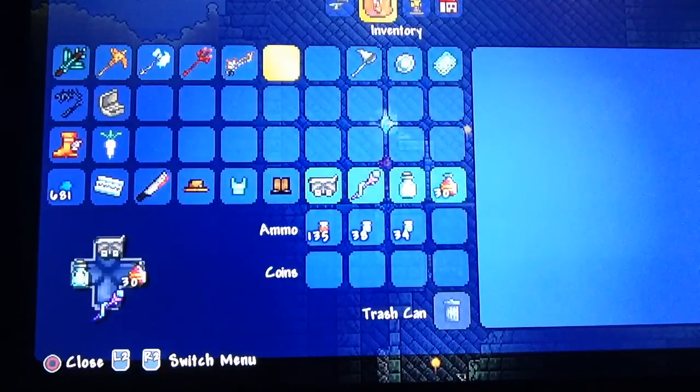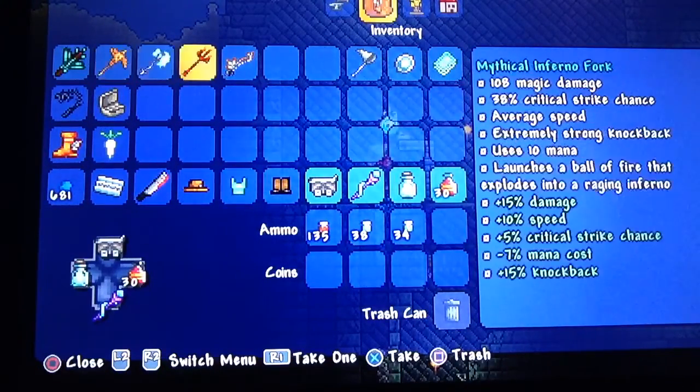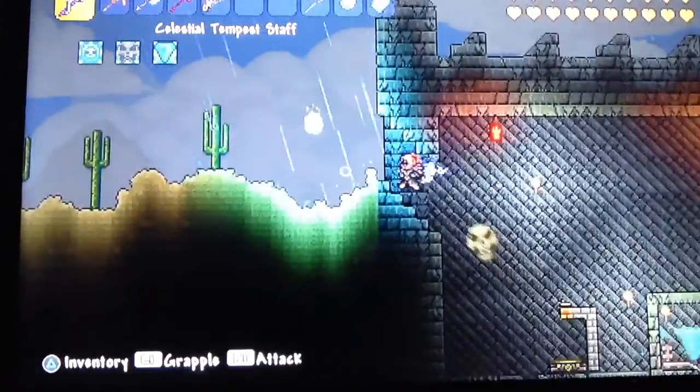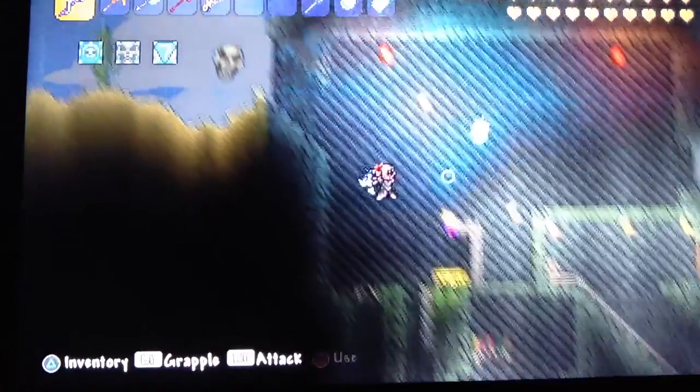I've got spooky rings, some other magic accessories — I'm a mage. I've got the Razorpine and Pixie/Spectre gear and so on. Anyway, I just remembered I've got a teleporter so I don't need to take this route.